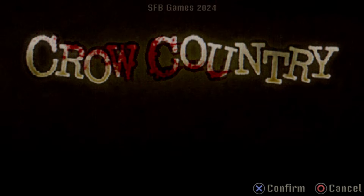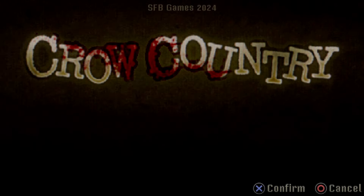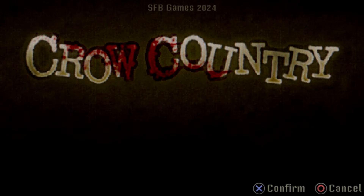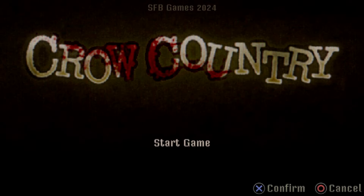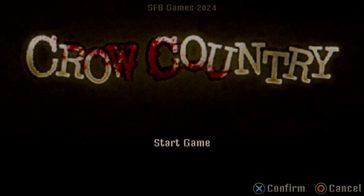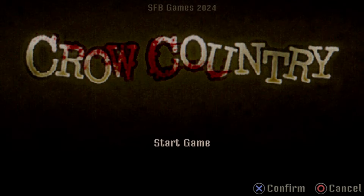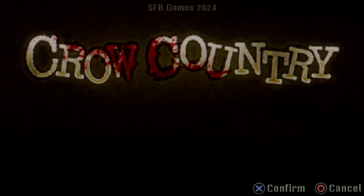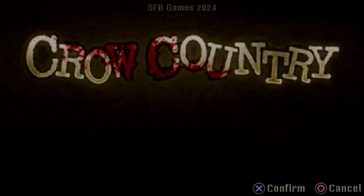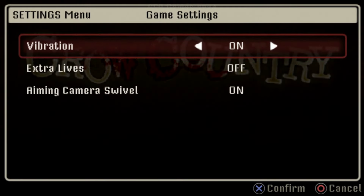You start the game and straight away you can tell just the atmosphere — it's not shying away from its inspiration. You start up the menu and you've got this grainy, pixelated, slightly blurred menu that just says Crow Country. It feels like you've just booted up a PlayStation 1 video game. There are your standard menu options: New, Load, Settings.